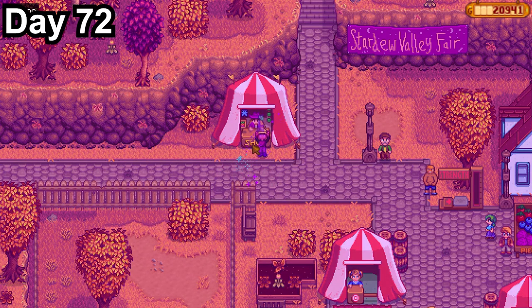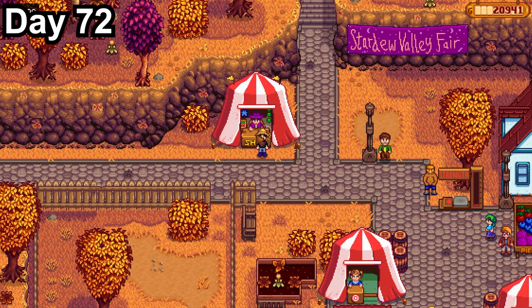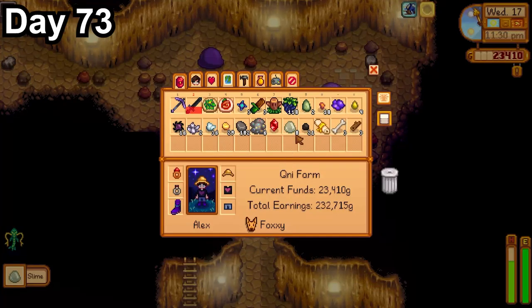Day 72 was the Stardew Valley Fair. I earned way too many tokens, but I was able to get the star drop and a scarecrow. I find it funny that every time I get a star drop it says my mind fills with thoughts of communism — that's kind of silly. Day 73 wasn't a particularly lucky day.